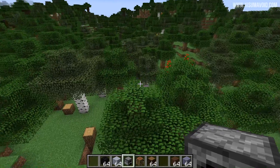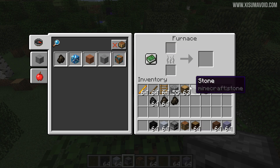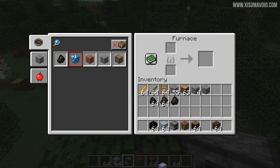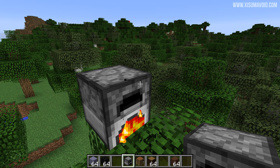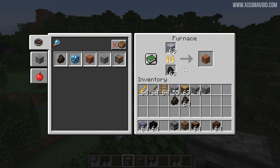Furnaces now have a recipe book. If I place this down and open it up, you can see it's suggesting some of the things that we can smelt — it's looked at what's in my inventory and told us what it will become. If I click on that it puts one in; shift-click puts in a whole stack. Unfortunately there's a bug: you can't use charcoal as fuel in this snapshot, but you can use regular coal. Because these are now in the recipe book, you can customise the recipes, and also customise the amount of XP and the speed at which it cooks.